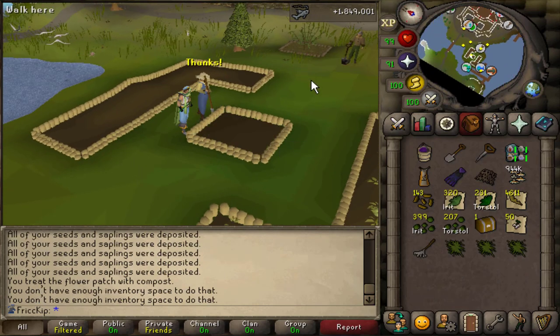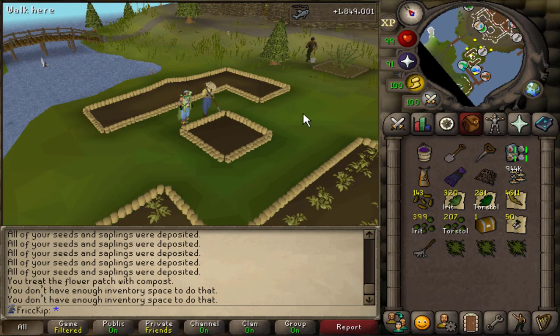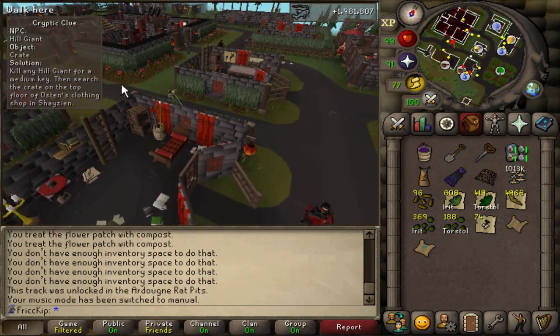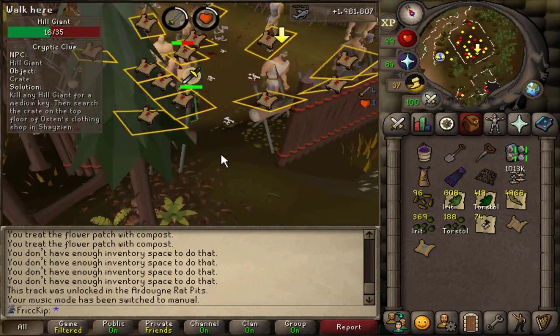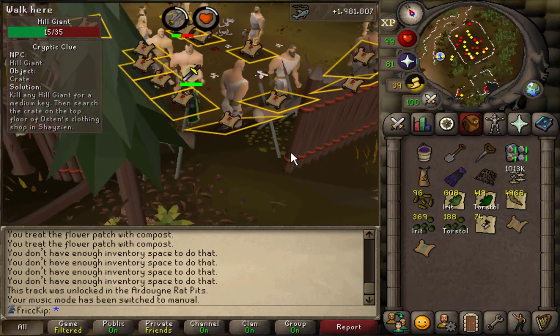Sometimes when I'm checking this whiteberry patch I just grab the rake from the tool leprechaun and then rake the weeds right here — it's a very easy passive way to keep the Miscellania favor up. I have never seen this medium clue step before; maybe I just don't do enough medium clues. I know where I'm getting my giant champion scroll from and all the over-keys for when I eventually go for the giant club and combat achievements.